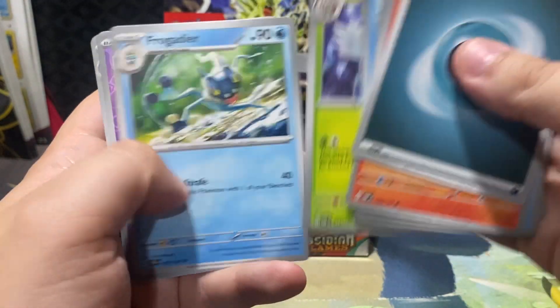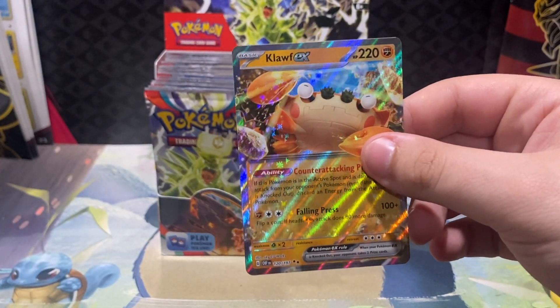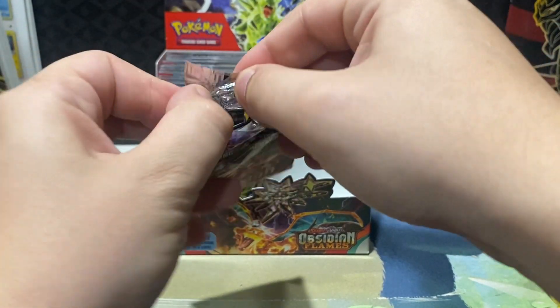Volpix, Darmanitan, Cleffa, Sharpedo, and a Cloth for the double rare — second Cloth we've pulled. Pulled one back in booster box number one. That's our third double rare of the opening. We have another half of the box left after this one, so definitely stay tuned.